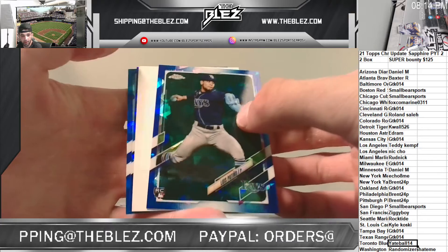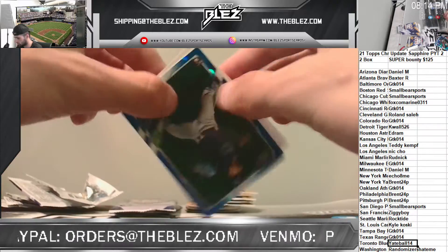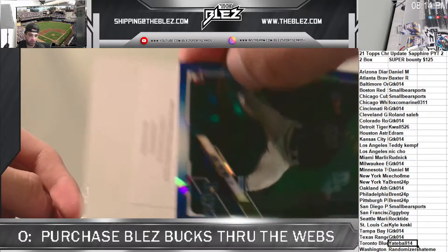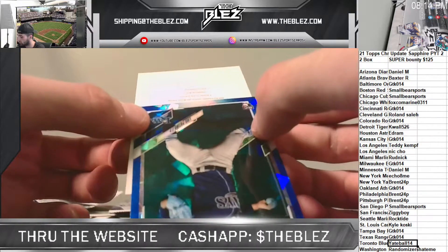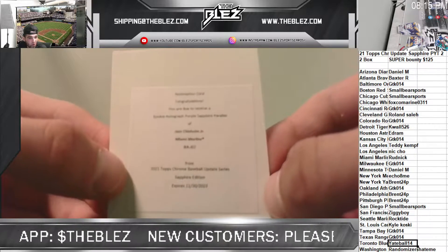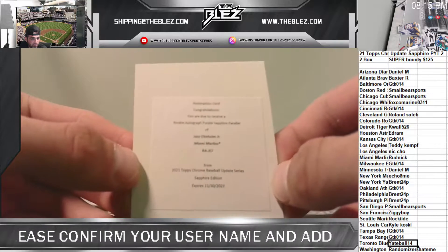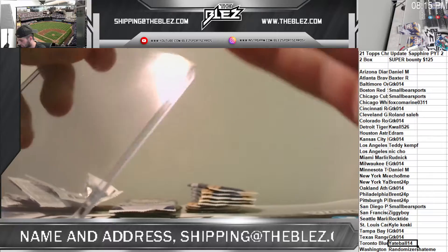We have a redemption as our auto — I don't know if we've seen a redemption yet out of this stuff. Patino, it is upside down. Ooh, it's purple! No way. It's hard to tell, it's not going to focus — I promise it says purple. Rookie autographed purple sapphire parallel, I think that's numbered to 10. Of Jazz Chisholm! No way. Wow, I am a buyer. I am a buyer for Rudd. That is nasty!